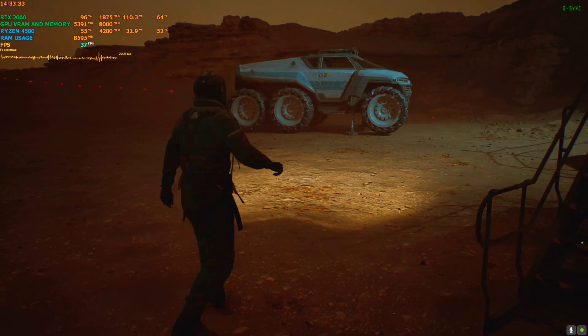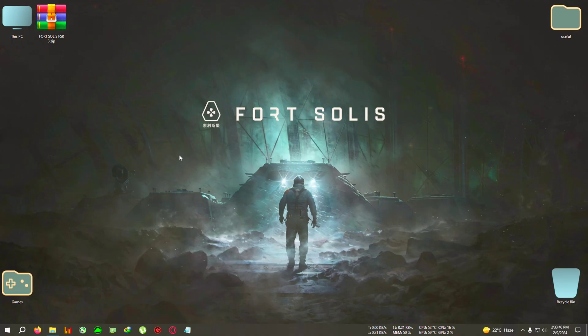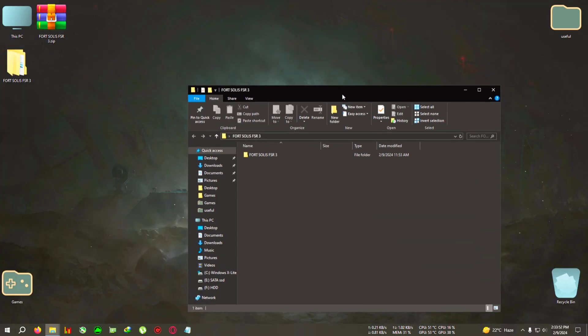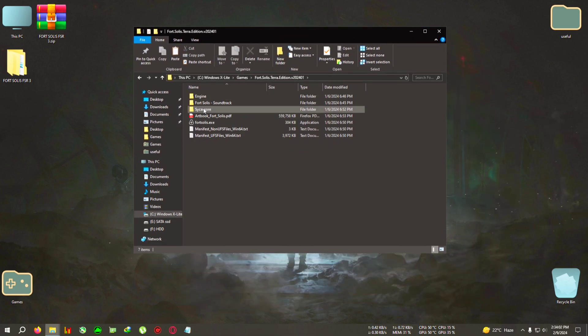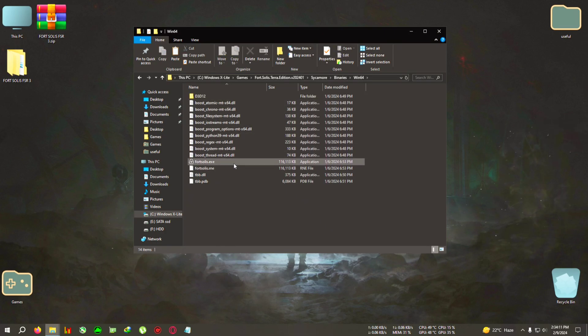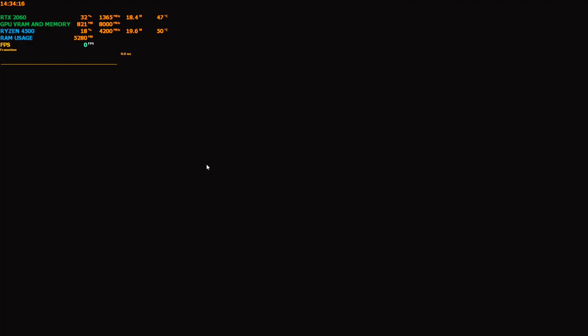So let's begin the mod. First, download the zip from the link in the description. I will also show how to activate frame generation on AMD or GTX cards. Extract the zip to the desktop, open the folder, copy everything inside, and go to the Fort Solis installation folder. Open Fort Solis, then navigate to Sycamore, then Binaries, then Win64, where the FortSolis.exe is located, and paste everything there.